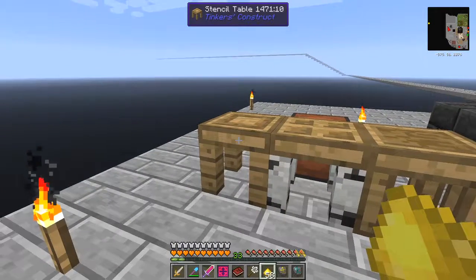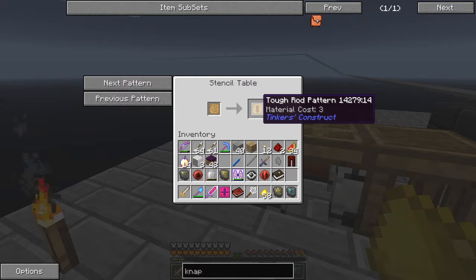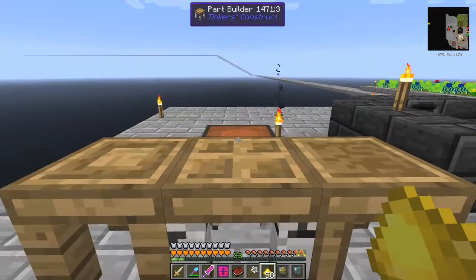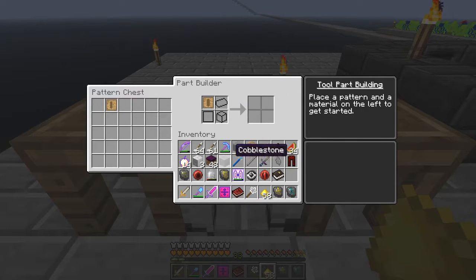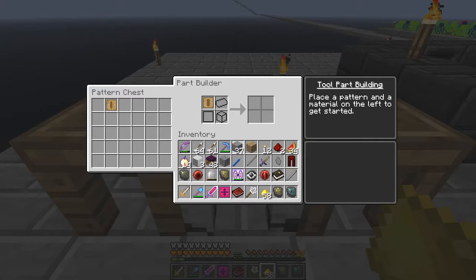Let's go and make the tough tool rod here - that was just the tool rod pattern. Let's go next - it looks similar but just fatter. There we go, that should be the tough tool rod pattern - we want one of those. Now we can put the tough rod pattern in the chest and we should be able to see it in the part builder. We put the tough tool rod pattern in here and maybe it needs more than one stone. There we go - material cost: three exactly.